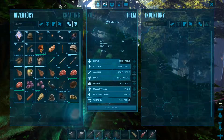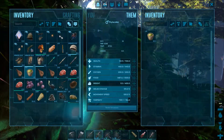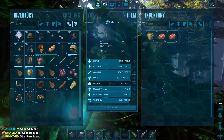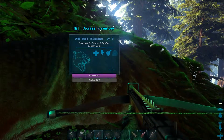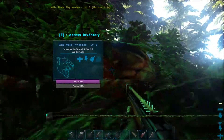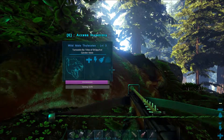So the torpor on this little sucker goes down — I wouldn't say really that fast, but it does take a while to tame them. I unfortunately only have normal raw meat with me, but luckily he's a level 3, so let's hope that it is successful. At least I have enough narcotics to keep him down — at least I have that.